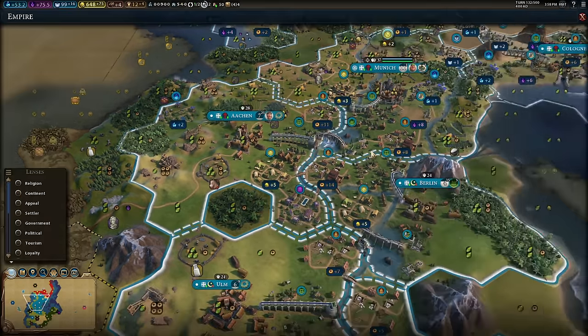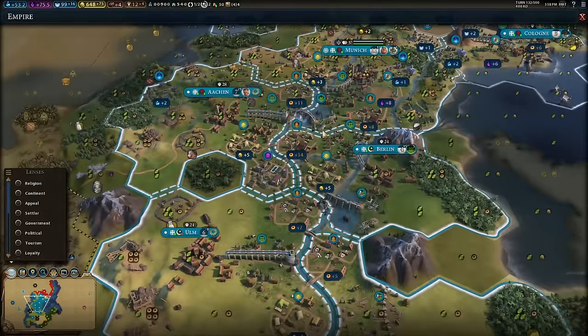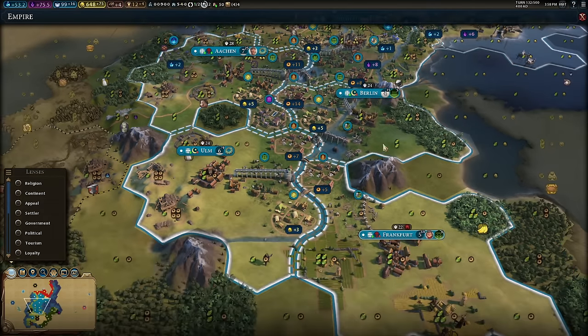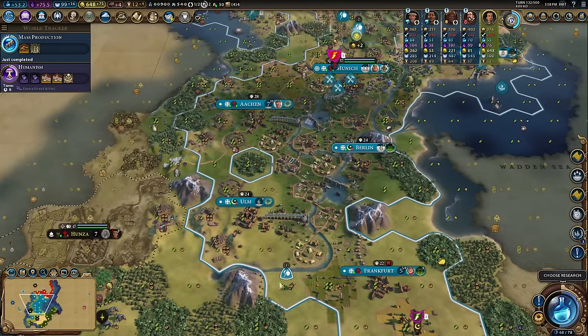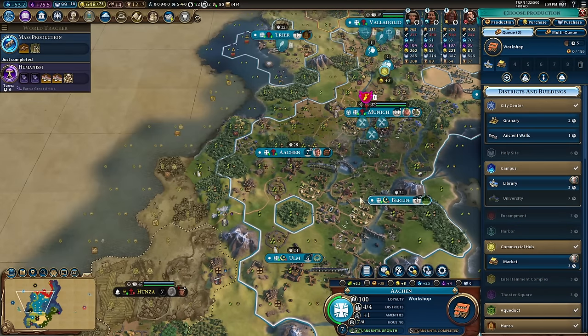Commercial hub finished — look at this production now: 14 on that industrial zone, plus 7, plus 5. This is still getting better; the dam and aqueduct are being finished. We have such an industrious core down this river — it's unbelievable. You do love to see it. Let's go workshop, library, market, and actually put the granary in first because I have no housing for some reason.